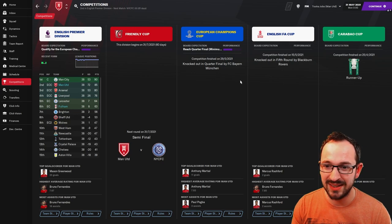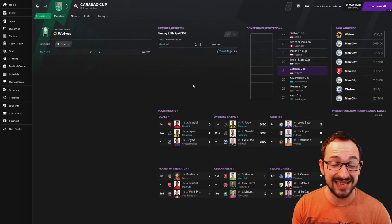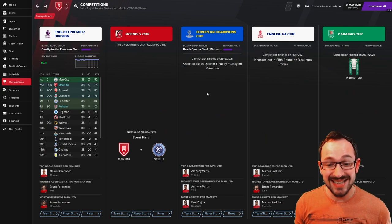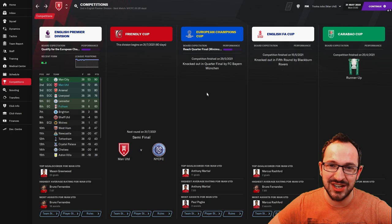European Champions Cup - went out in the quarterfinals against Bayern. English FA Cup - fifth round, knocked out by Blackburn. Runners-up in the Carabao Cup, unfortunately losing to Wolves. Wolves won the Carabao Cup! Lost three-two though. It's a decent finish for Manchester United but unfortunately they didn't win any silverware - no league, no cups.